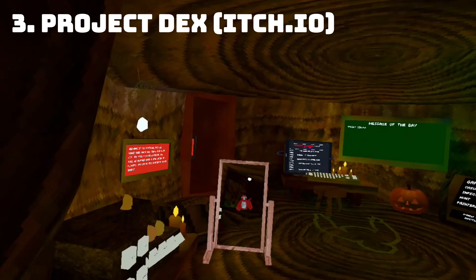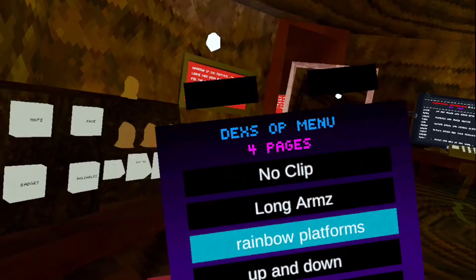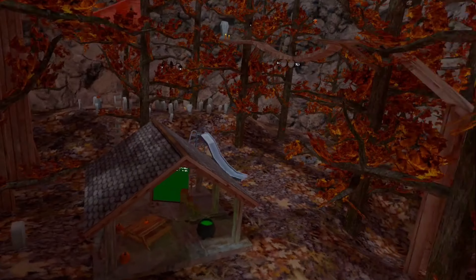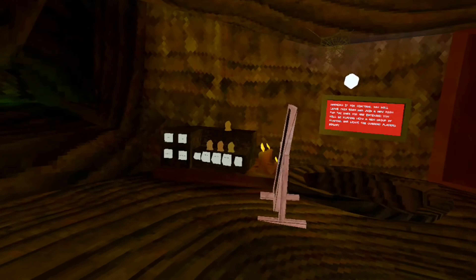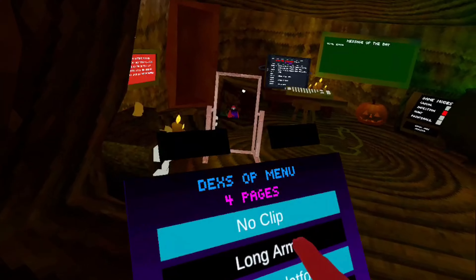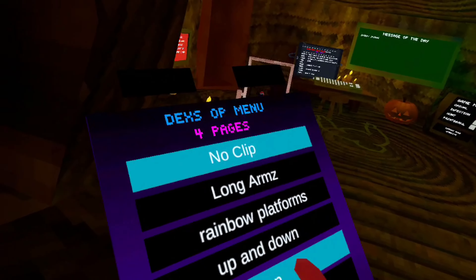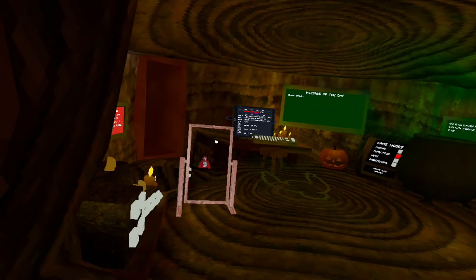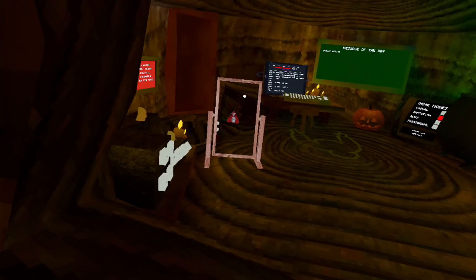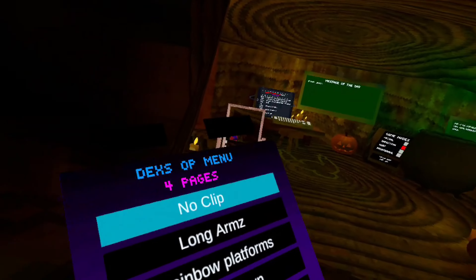Okay guys, the next game is Project Dex. It's also on itch.io — I'll put it up on the screen. This game has a mod menu with a lot of mods. There's a computer interface, and it's in the Halloween update. The first mod — no clip — it works. Long arms works. Platforms works. ESP, I don't know if it works. Triggerfly doesn't work. Bad hands — it does work. Invisible monkey also works. Also, server is working in this game.